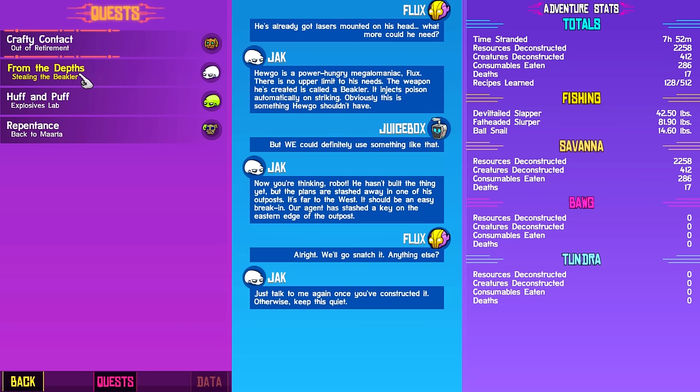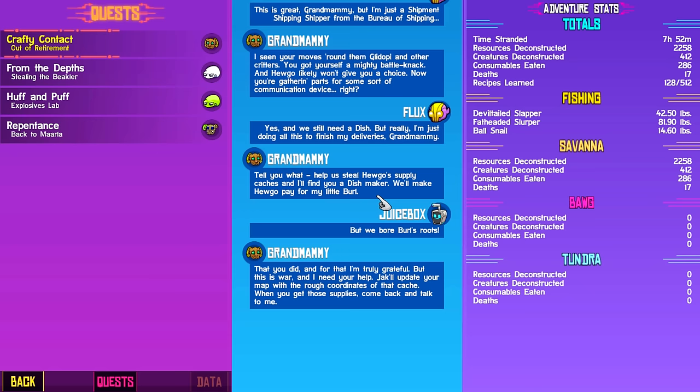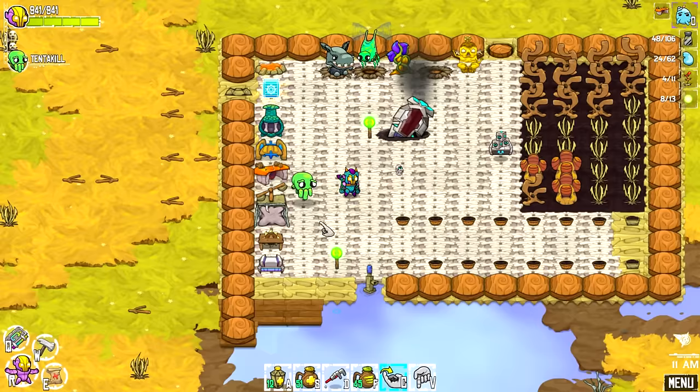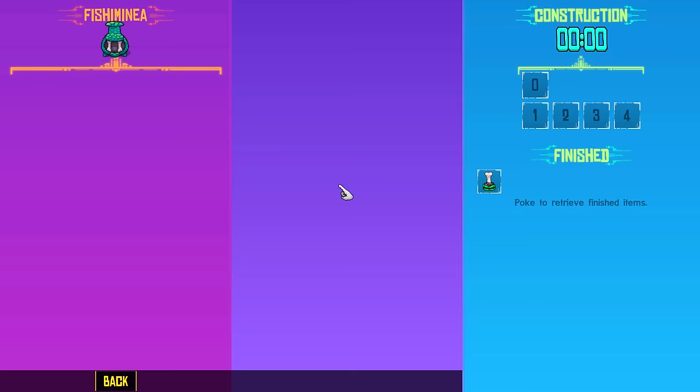There's a couple of quests that we can take care of. From the Depth — stealing the Beakler — just talk to me once you've constructed it. Hugo is a power-hungry megalomaniac; there's no upper limit to his needs. If he injects poison automatically on striking — okay, so that's to get that new poison weapon. This is Grand Mammy's deal — Hugo's supply caches, find a dish maker. This is the Repentance quest. Just plant eight log trees around Power Pole. I thought I did that. Once they sprout into full-grown log trees, then maybe she'll take my pious seriousness. I think this might be at Power Pole — let's take a look.